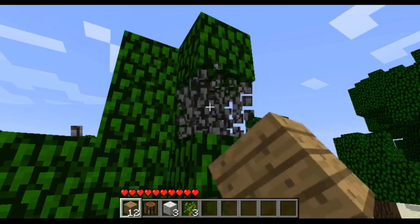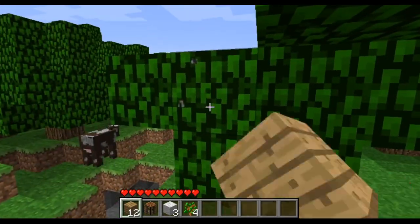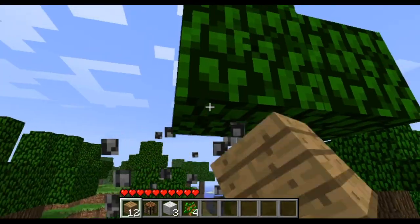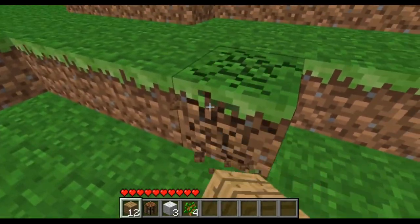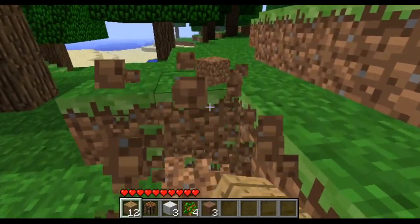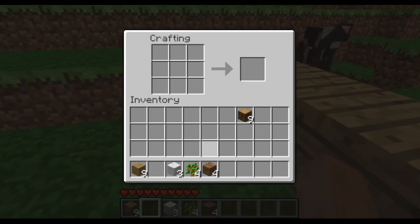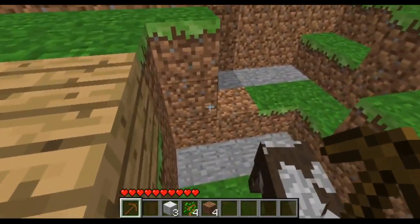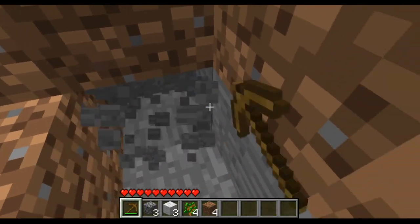As I mentioned, the leaves don't decay, so I have to punch them all out. Once I update to a version where they do decay, they'll start disappearing anyway. I was also breaking the leaves looking for apples, but I realized midway through that you can't get apples as drops yet. The only way to find apples is in a dungeon chest — either regular apples or golden apples.